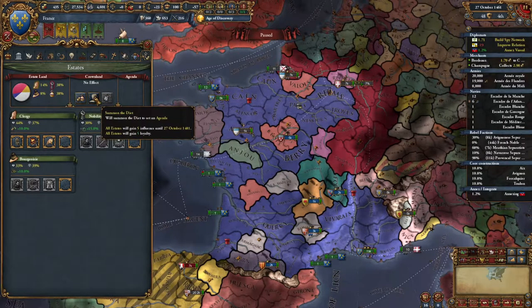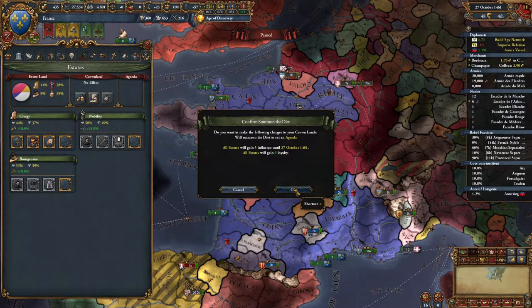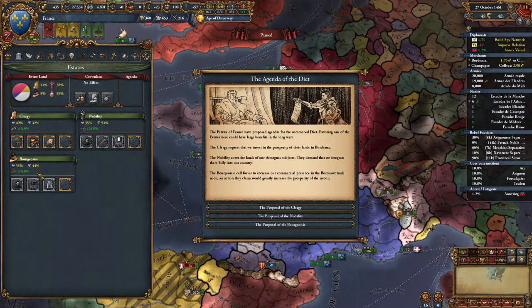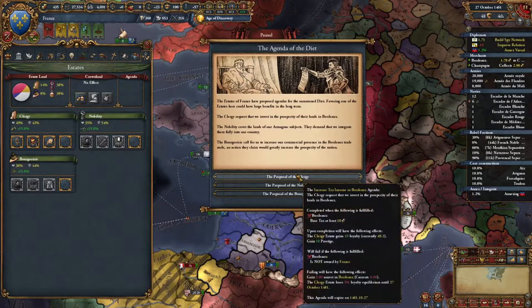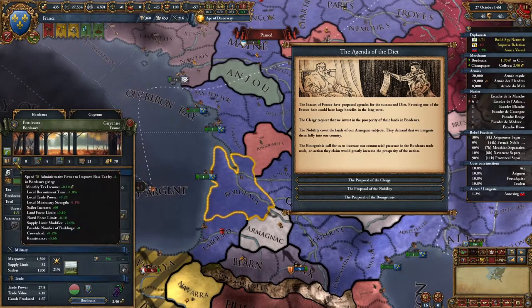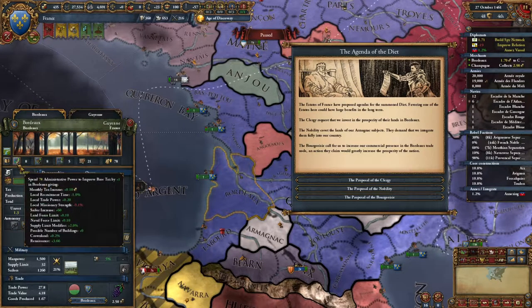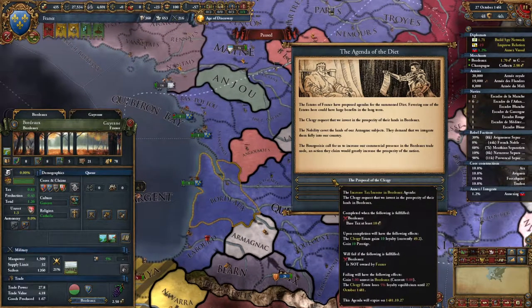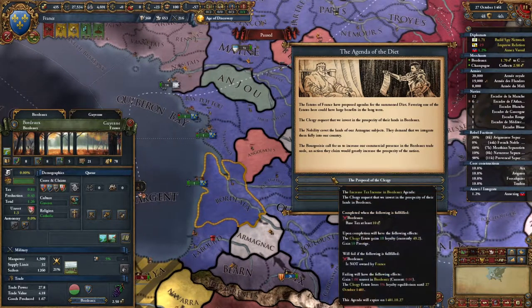I think we can do this once every five years. Let's actually summon a diet, which we haven't done before. This gives us a little agenda to work on — ways to butter up and help out the different factions. The clergy wants Bordeaux to have a higher base tax, which costs administrative power. Administrative power is incredibly precious to us, so while that would probably be smart, I don't know if we want to do this.